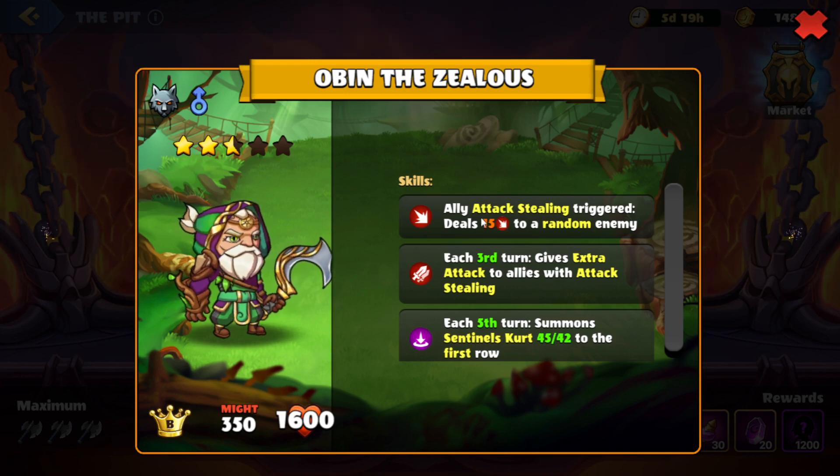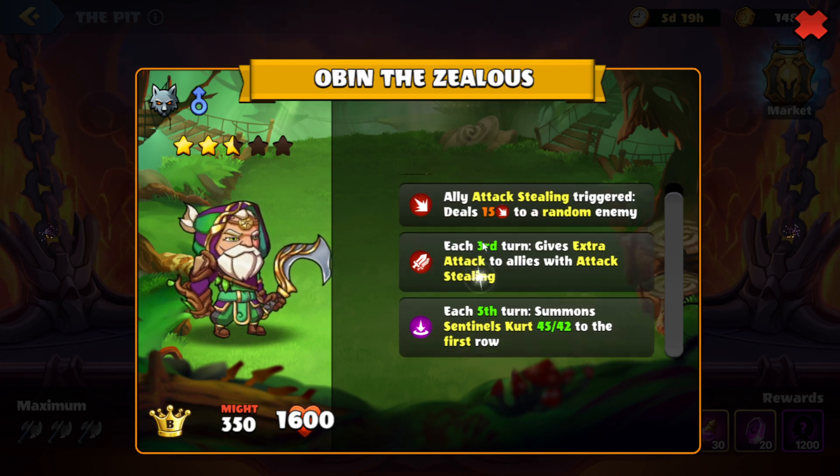Looks like they will have an attack steal skill, which means that we will lose attack whenever our heroes get attacked, and when that happens it will deal damage to one of our heroes. So we want to make sure we have heroes with high health, high attack, and then also potentially either have mental shield for protection or immunity to avoid the attack stealing. Every third turn we're going to see extra attack given to allies with attack stealing, so we want to make sure that we clear out heroes with attack steal so that way they don't get the extra attack on third turn. And then finally on the fifth turn they will summon the Sentinels Kurt. We'll find out what those do, and we'll have to probably get rid of them because it looks like they are kind of big and kind of strong.